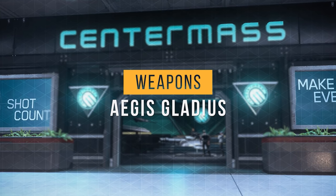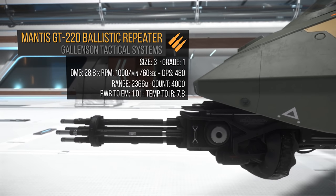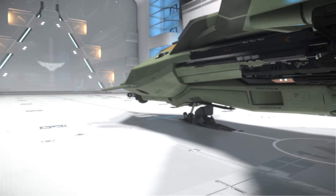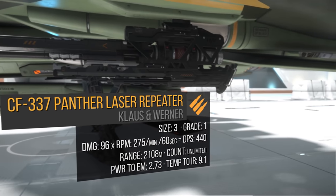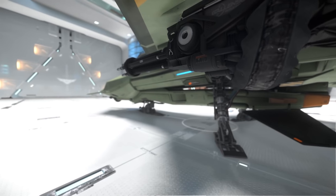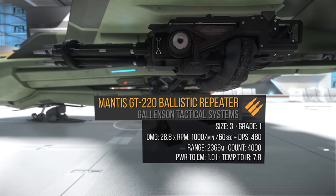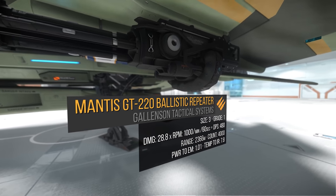Now let's talk about its stock weapons and my recommendations. Under the nose, the Gladius is equipped with a size 3 hardpoint with a fixed size 3 Mantis GT-220 mounting. One GT-220 does 29 alpha damage times 1,000 RPM for a total of 480 DPS and a 2,400 meter range. For PvP, I prefer ballistics, and these are the best ones in my opinion, so they can stay. Under each wing, we have another size 3 hardpoint with a fixed size 3 CF-337 Panther laser repeater — great for PvE — but I'm going to add more GT-220s here to match the nose. If you're using this for PvE or don't like limited ammo, keep the CF-337s and add another one to the nose, but remember you won't be able to use the stealth power plant.